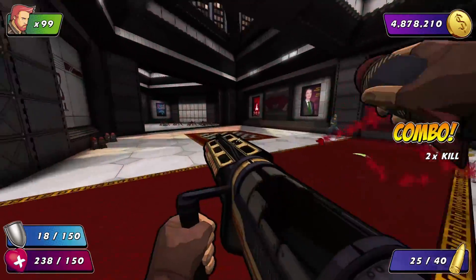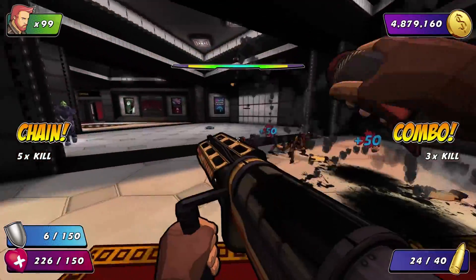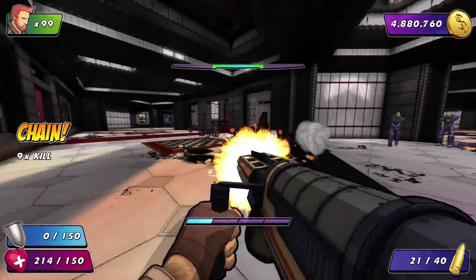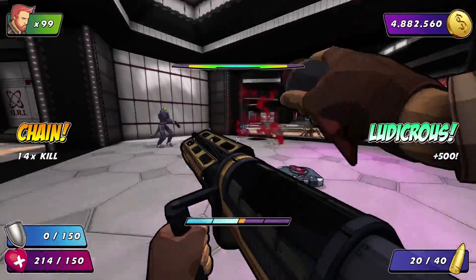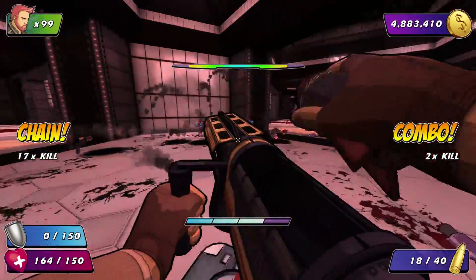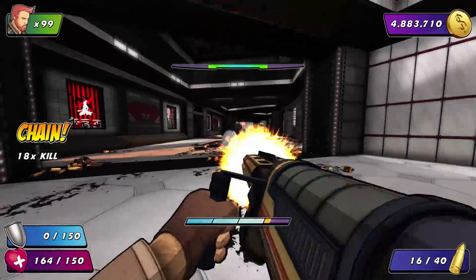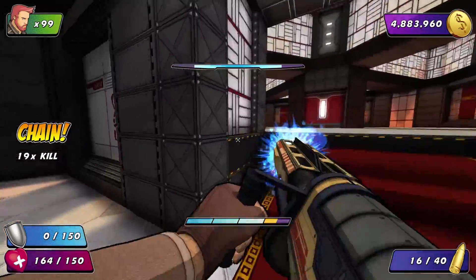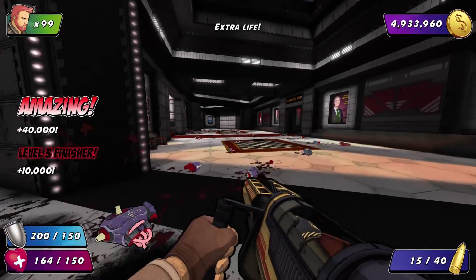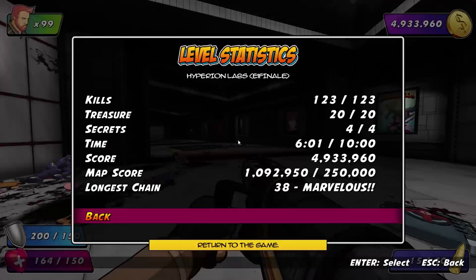Then it's time to kill the boss. Maybe I can get 5 million points if I kill all these enemies with a nice kill streak. Oh crap, I didn't see that kamikaze. Almost 5 million. All right — all the kills, all the treasure, all the secrets, still within time. I've clearly beaten the map score.